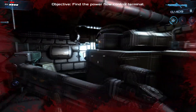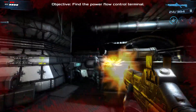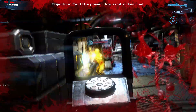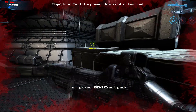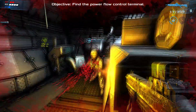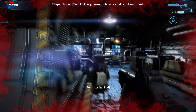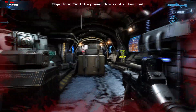Dead Effect 2's skill system allows the player to use different special powers such as the ability to slow time or set up a barrier that provides protection from bullets. The movement and gameplay itself feel rather unnatural and floaty at times, just stopping short of providing the player with a well-polished first-person shooter experience — exactly as you'd expect from a port of a game that was initially developed for mobile.